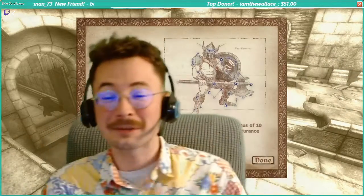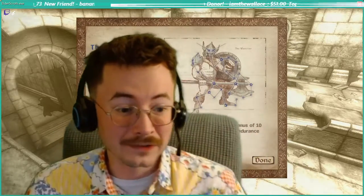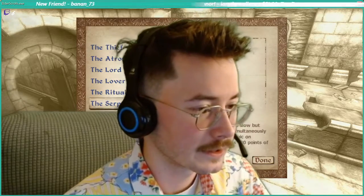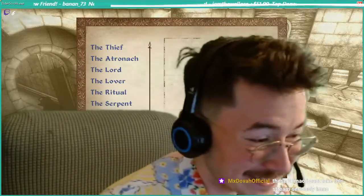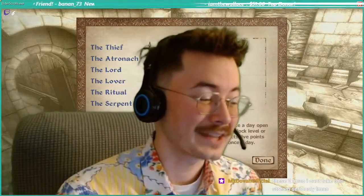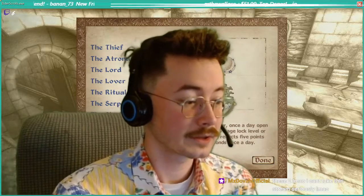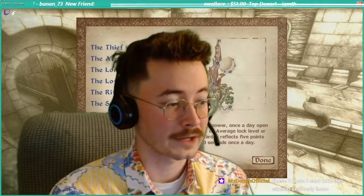We're going to put this on full cam here and I'll be back in just a little bit. I'm going to keep my mic on, and when we get back we'll do some stretches and relaxing, and then we'll dive back into Oblivion. Oh wait — the Tower! With the tower key power, once a day, open a door or container of average lock level or less. The tower warden reflects five points of damage for 120 seconds once a day.